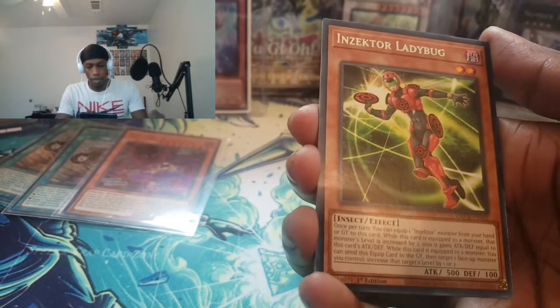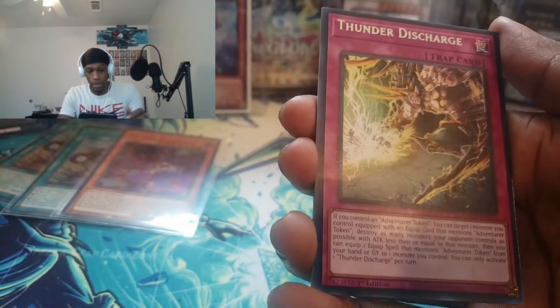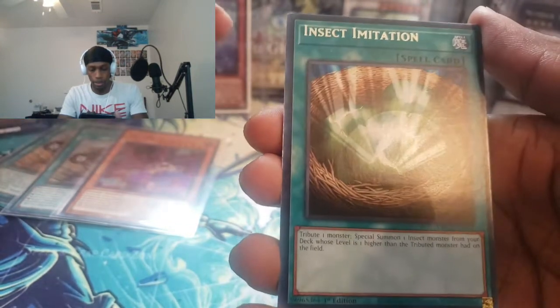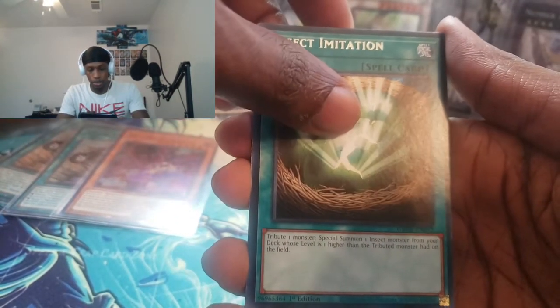We got Rising Carp, Injecture Ladybug. We'll just end it with a Super. Thunder Discharge. Insect Invitation. Can we end it off with a Collector's Rare or will it be a good Ultra? Let's go!